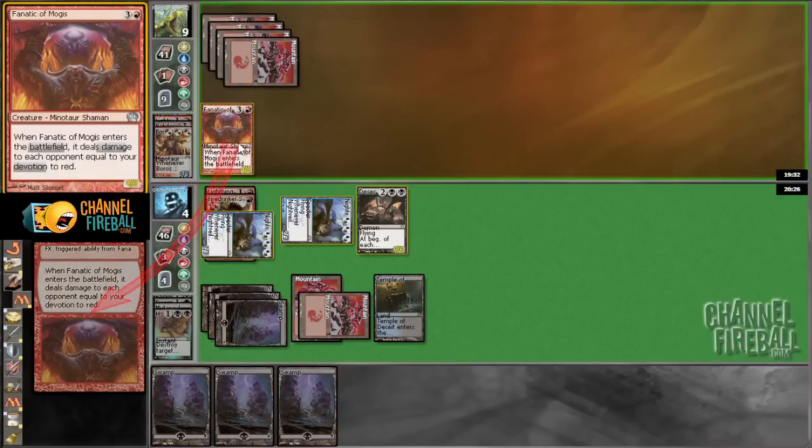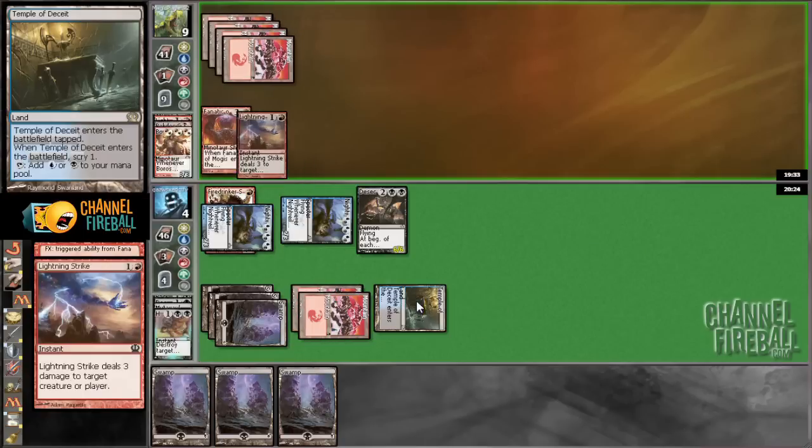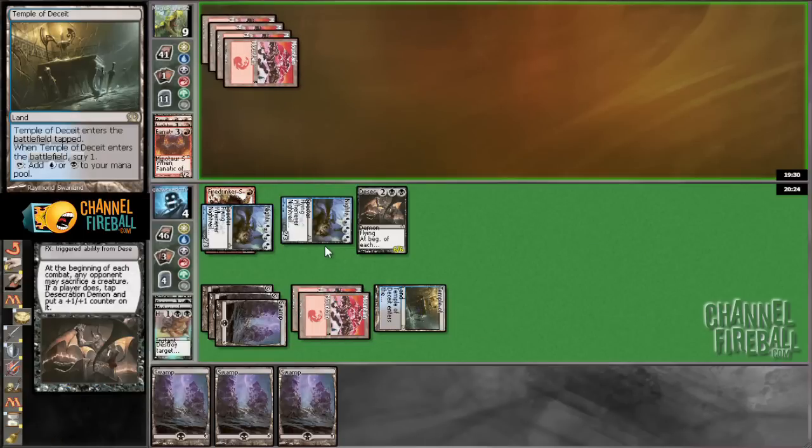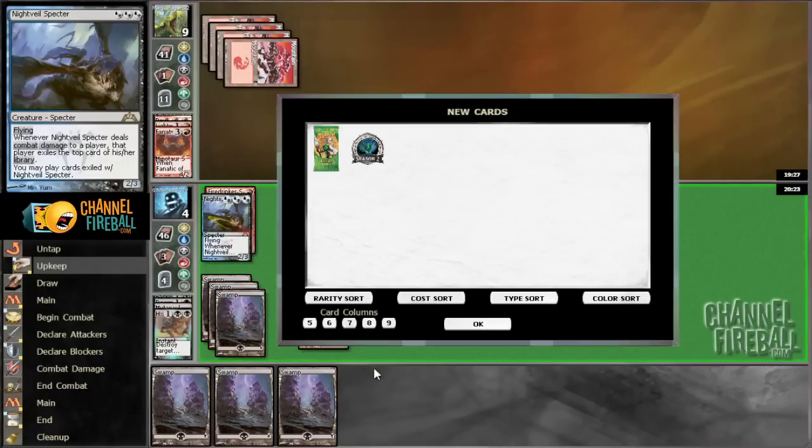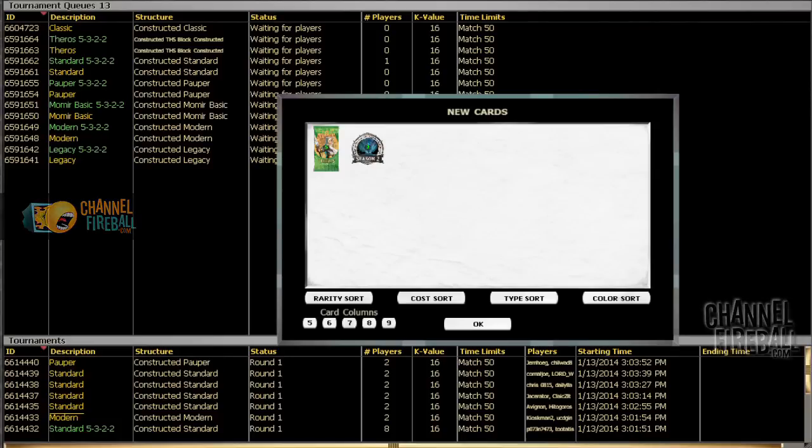I'm going to put the ability on the stack, Lightning Strike it, so I take zero damage and you cannot sac to the Desecration Demon. Pretty impressive showing for the mono-black deck, I'd say. 3-0, and not many of the games or matches seemed close.